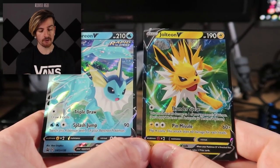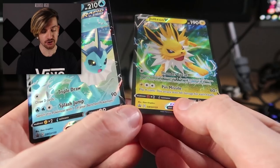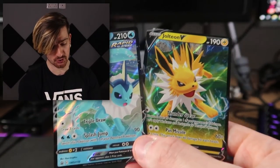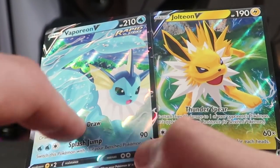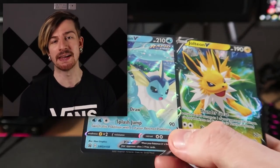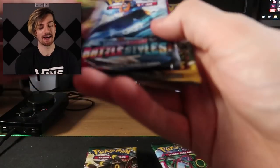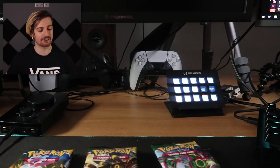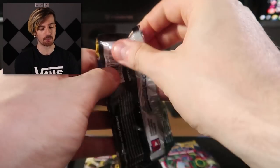So here are the other two promos. Far better centering on these ones. This is Sword and Shield promo 151 and 150, so that's a lot of promo cards throughout the Sword and Shield era. These two look great and I really like the holo pattern, especially on the Vaporeon — it looks really effective with it being a water type Pokemon, it seems to suit it even more. Now we have our full stack of packs — let's do these in order, cycling through the sets rather than doing all of one at a time.